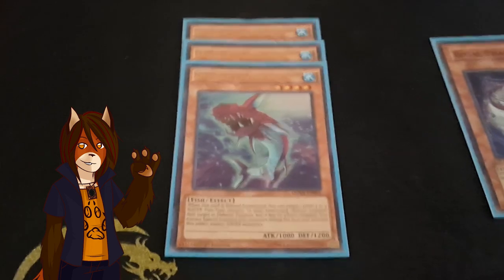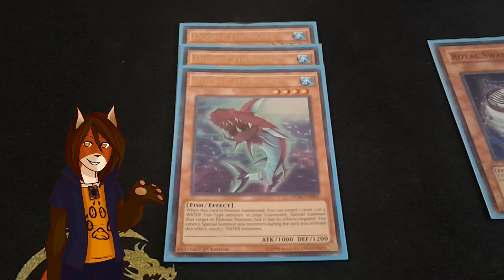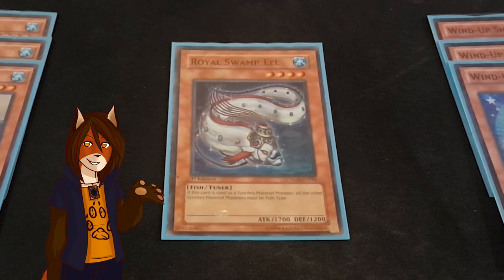A playset of Double Fin Shark. When normal summoned, I can target any level 3 or 4 fish monster in my graveyard, special summoning him in defense mode with its effects negated. One Royal Swamp Eel — a basic four-star fish tuner that simply says it can only be used for synchro material if the other material are fish types.